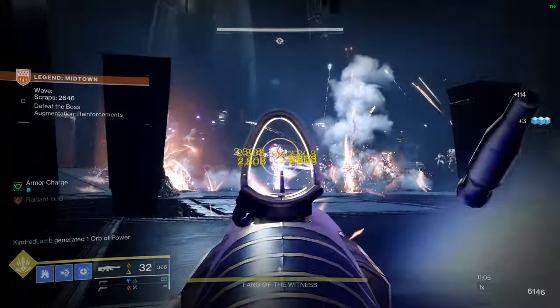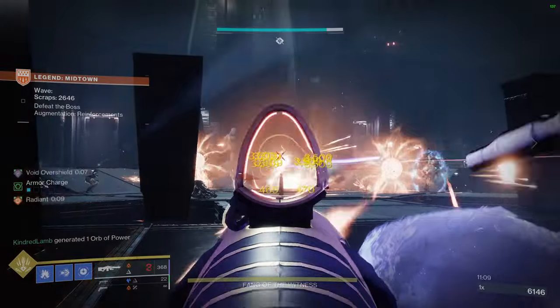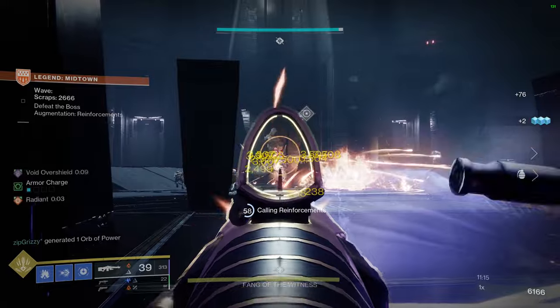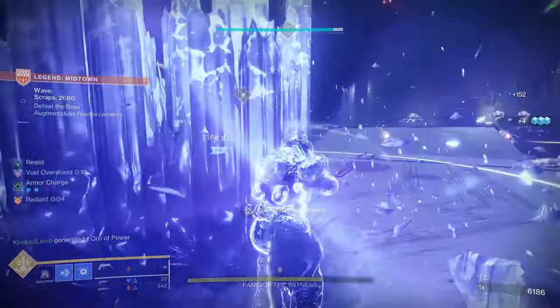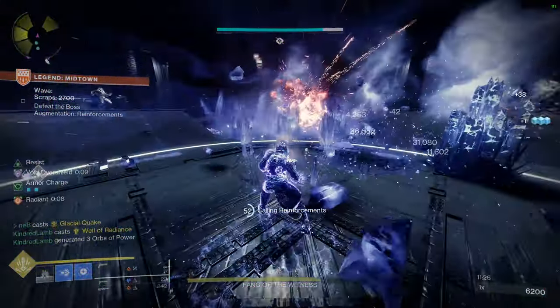I've recently made a Titan build that utilizes both stasis and solar. Thanks to this season's artifact, we're able to get radiant and ignitions without using a solar subclass, so I decided to combo this with stasis — specifically Titan — but this build could work just as good on any of the other classes, and it's honestly a lot better than I thought.